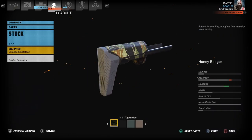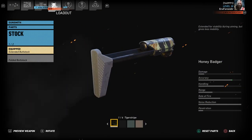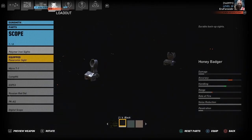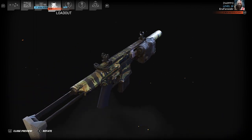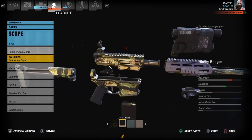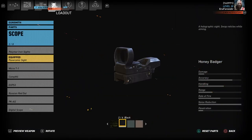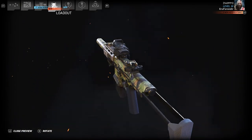You can run it with the folded buttstock, but my personal favorite is the extended. It makes it look better and adds that little bit of accuracy versus handling. Normally I run the iron sights — that's how I run it 90% of the time — but I have been using the panoramic sight here. It adds just that little extra bit of accuracy versus kind of evening out the accuracy versus handling with the iron sights.